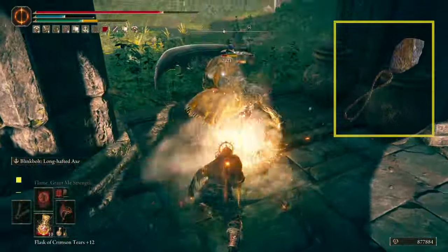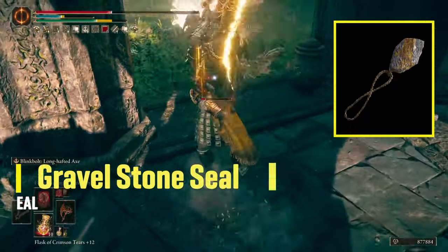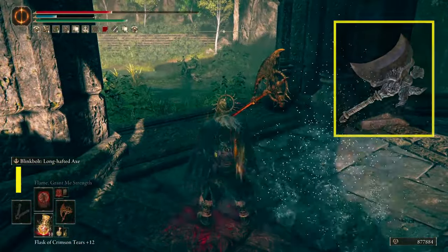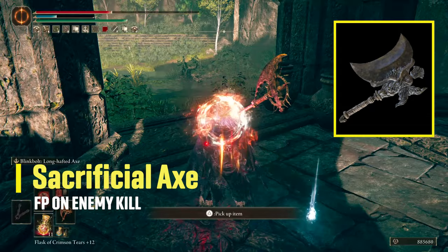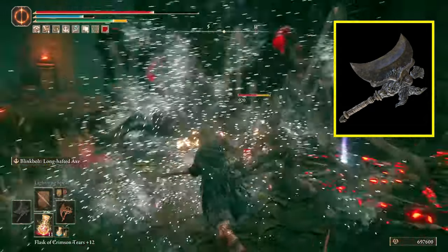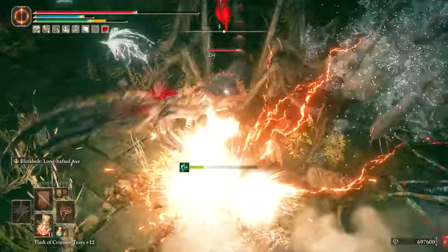The rest of the armaments are a Gravel Storm Seal to do our buff and lightning incantations with that big incantation scaling, and the Sacrificial Axe, which makes you receive a small portion of FP back every time you or someone kills an enemy, helping to recoup some FP to keep using the Blinkbolt Ash of War.